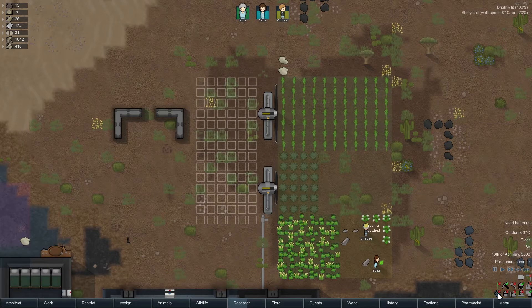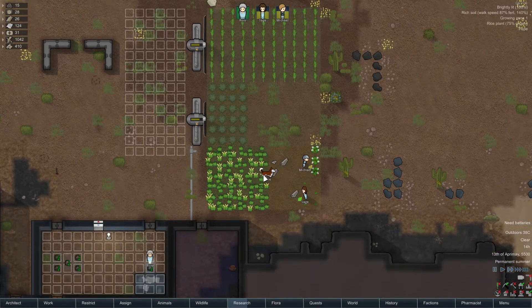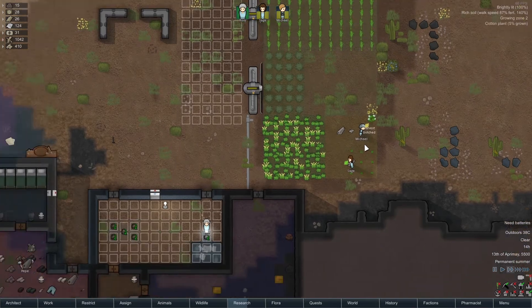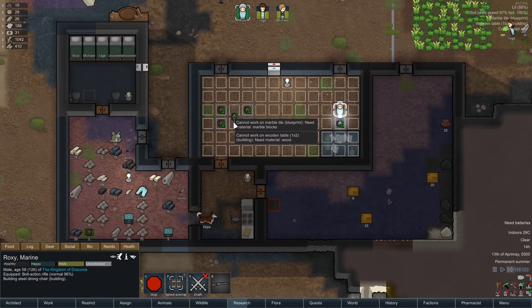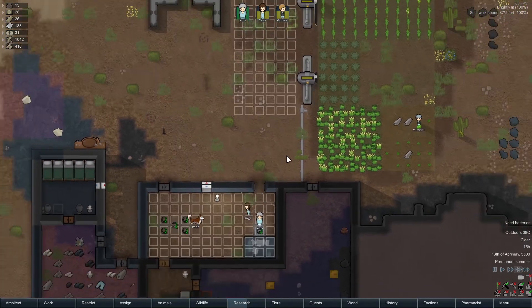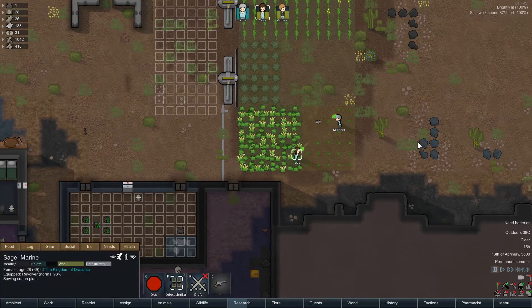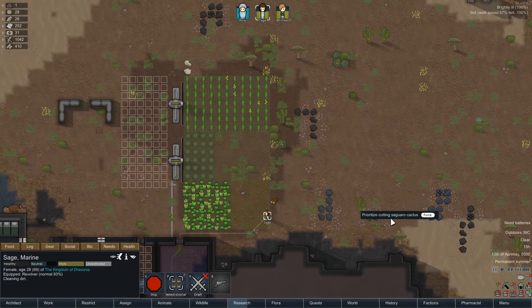I can always use the fertility overlay to check if I ever need more rich soil. I don't think so, at least until our colony grows — this whole area is pretty good as it is. Roxy still doesn't have any wood, so we're going to have to wait until people get to it, but if Sage could do it, I would be much more appreciative.